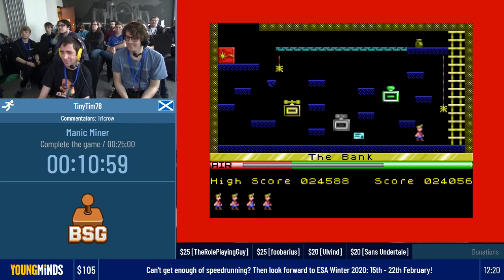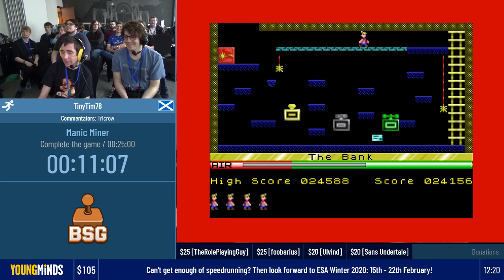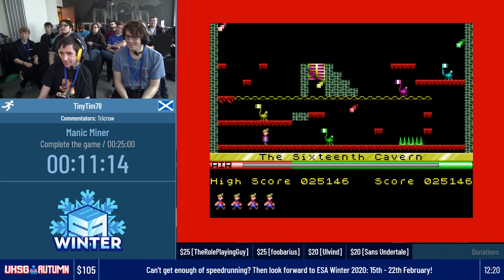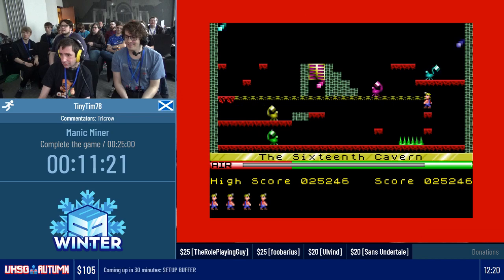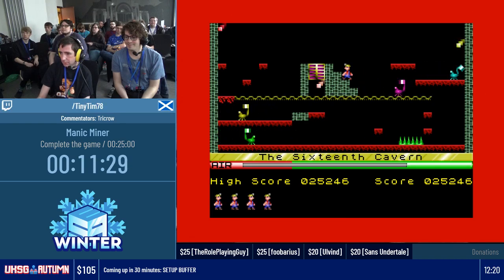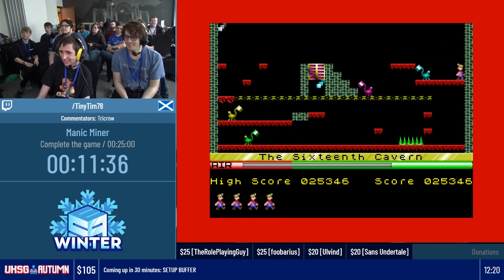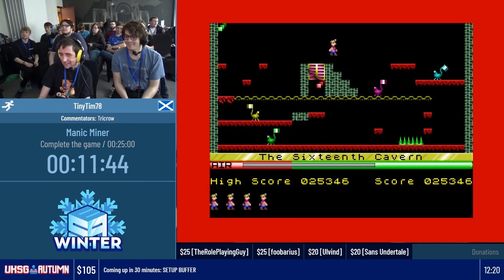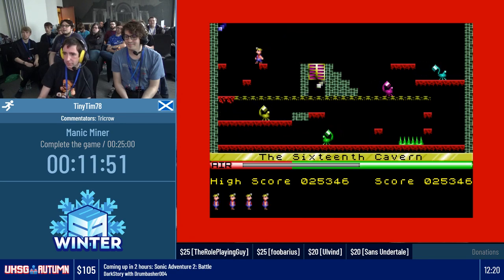I really want to get the perfect run and donate $25 to the charity. Now we're coming into what I call the gauntlet — 16, 17, 18, 19 — which are the four hardest levels in the game basically together. This is the rather creatively named 16th Cavern and it is a bit of a pain. It's just getting the timings on these guys. Now I'm going to watch this blue one, wait for it... there we go, that's fine. Beautiful. Now this is also a little bit tricky. It's knowing what you can get away with — there we go, pixel-perfect on the end there.